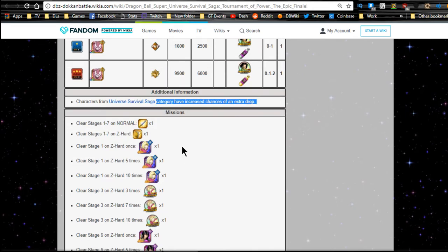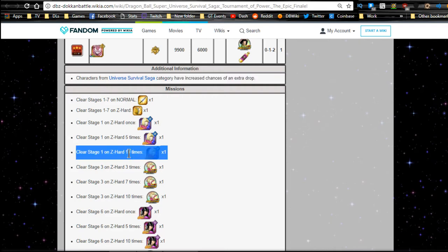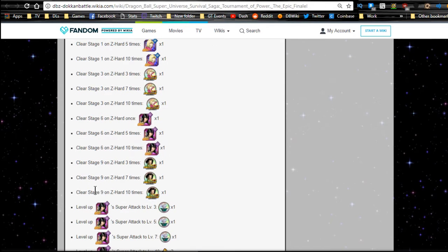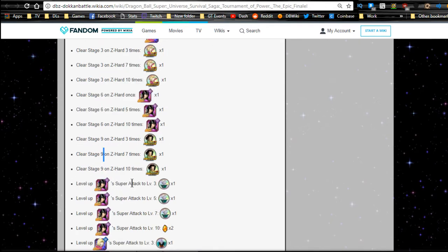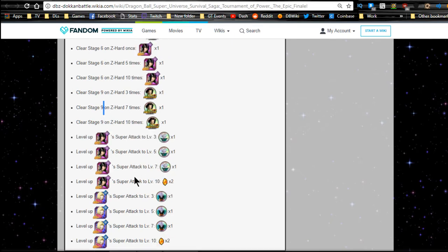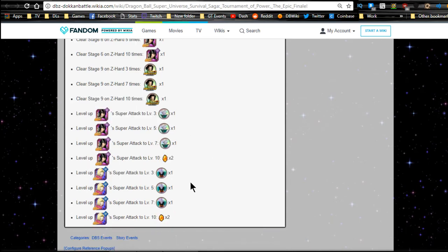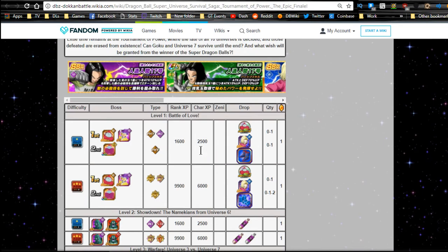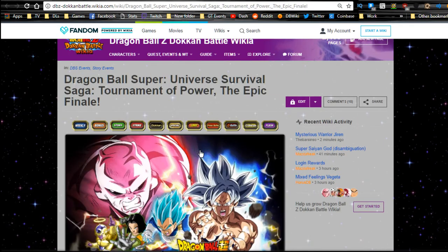There are also mission rewards: clear stage one on Z-Hard 10 times, get three Android 18s; stage three Z-Hard 10 times, get three Android 18 metals; stage six Z-Hard 10 times, get three Android 17s; stage nine Z-Hard 10 times, get three Android 17 metals. Level Android 17's super attack to level 10 and get two dragon stones and three Young Kai or Supreme Kai, and for 18 you get two dragon stones and three Elder Kai. Awesome event, awesome missions.